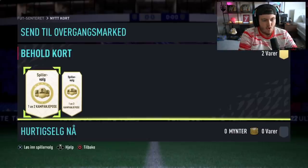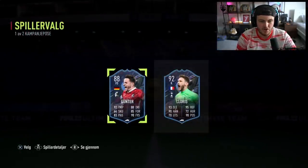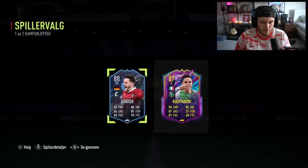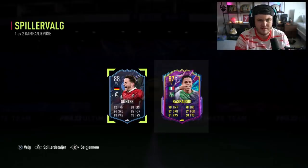We've got two more campaign bag player picks. First one — Hugo Lloris! Not bad, 92-rated, good fodder. We'll take that, that's solid. Next one — Raspidori. I thought that was going to be something better. These seem really bad this time around — they seem awful, don't they? They seem terrible.